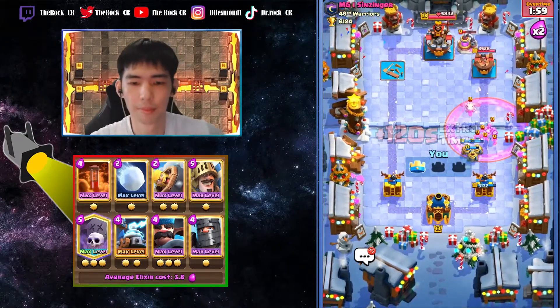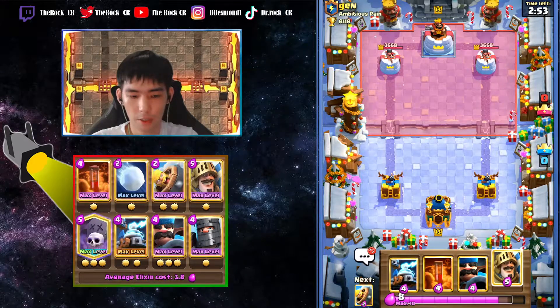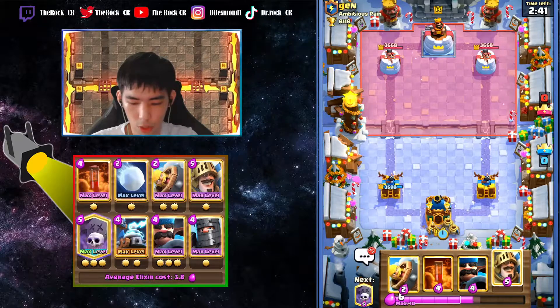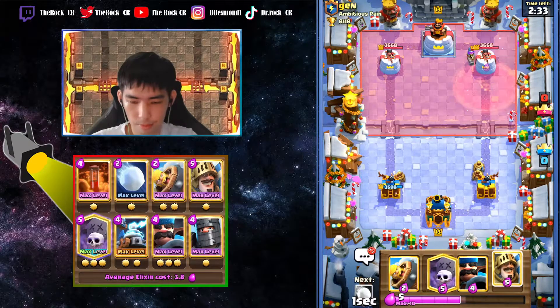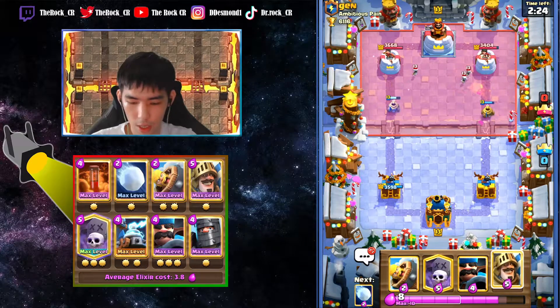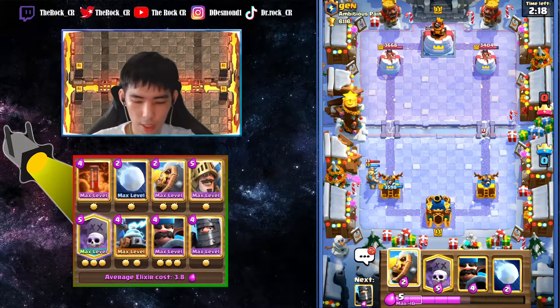Back in the next game here against Jen from Ambitious Pain. Maybe zappies - usually wait about half a second to ten seconds to see if he wants to play. He plays a snowball - snowball again, it's not a common card in many decks right now. With musketeer it might mean either hog or balloon. For meta decks of course he could run anything, but I think it's gonna be balloon from him, so we're gonna need to save hunter and snowball.